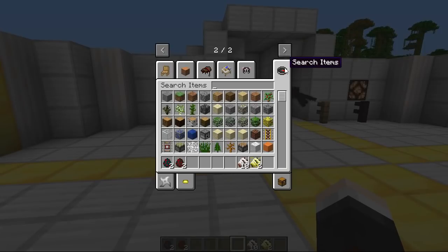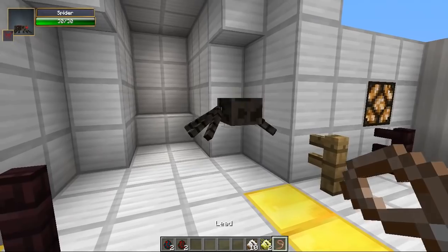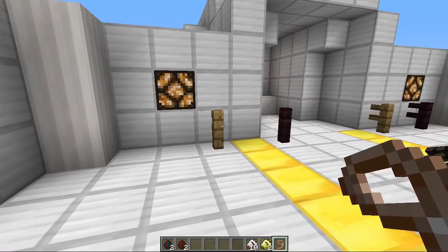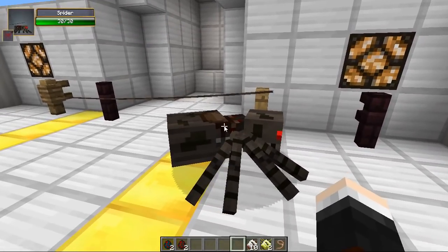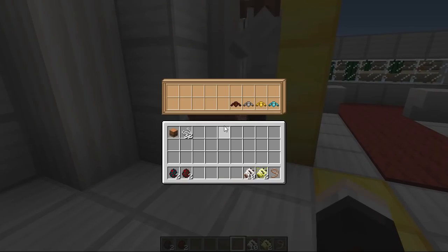You can take this one step further — if we grab a lead from our inventory here, we can tie these bad boys up so you can't lose them. As you can see they climb everywhere and just get everywhere. Right click on it with the lead, and then right click on a fence post and you'll be able to keep it in place so it won't run off. Another thing: when you shift and right click you've got an armor slot as well.